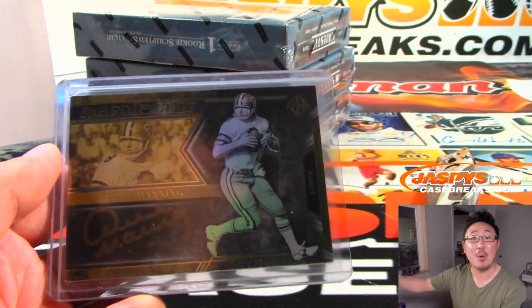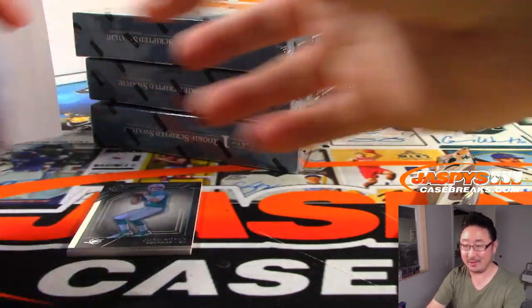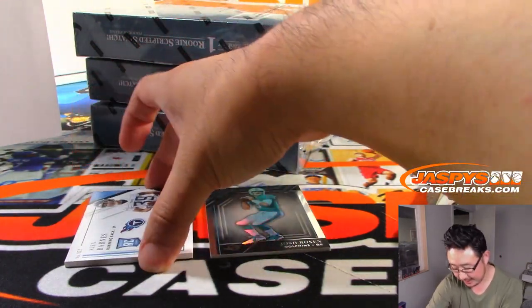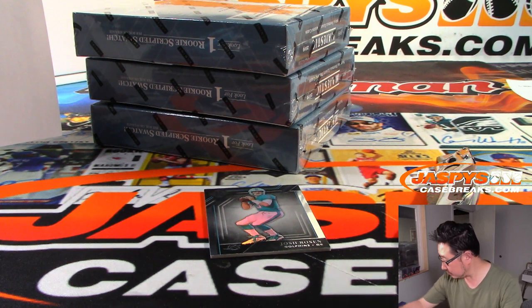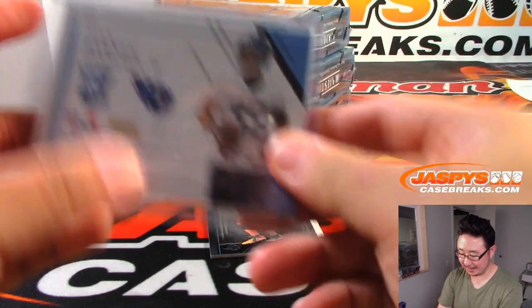All aboard the Big Hit Express — woo woo! Saints! And to 25, Alex Barnes, rookie signatures for Derek and the Titans.